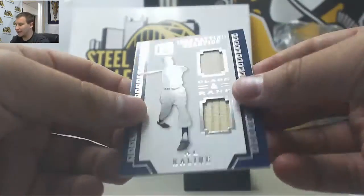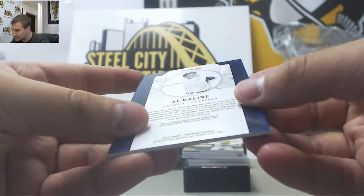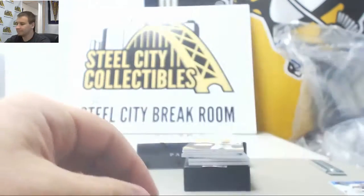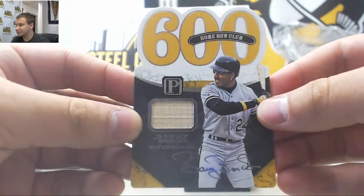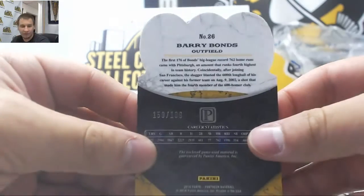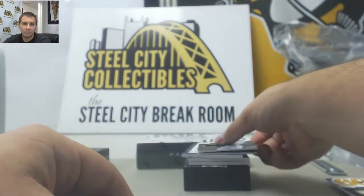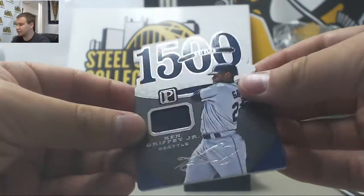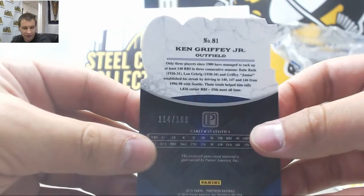Dual Bat — Al Kaline. 18 of 25 to Robert R. Bat Relic of Barry Bonds — 159 of 199 to Corbin. Jersey Relic — Ken Griffey Jr., 114 of 199. That's going to go to Michael R.